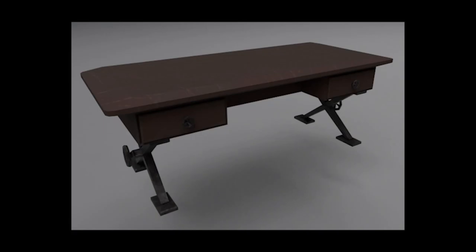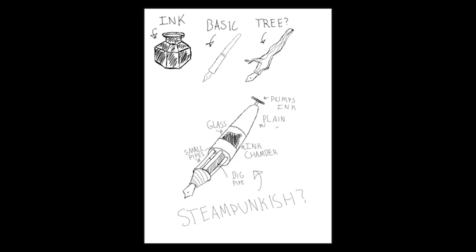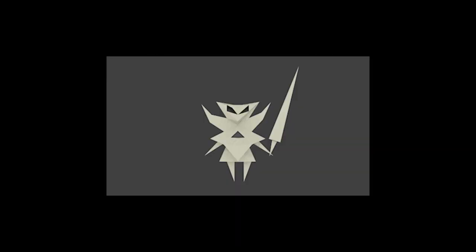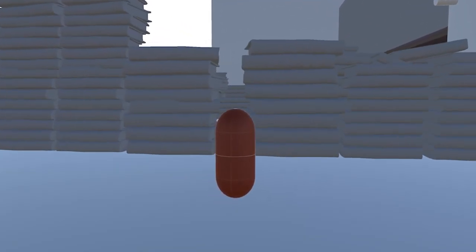So to start things off, Austin, did you want to go over some of the art assets and concepts that we have going on here? Yeah, so right now what we're seeing is just our initial iterations of various concepts, the style we wanted to go for for the art, as well as some of the character and enemy designs.